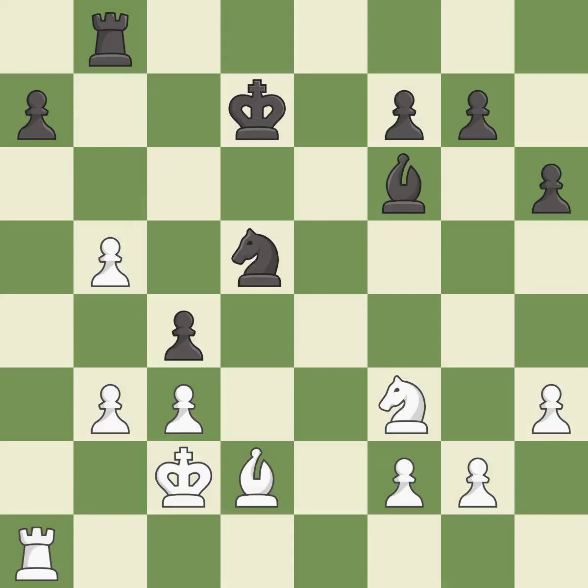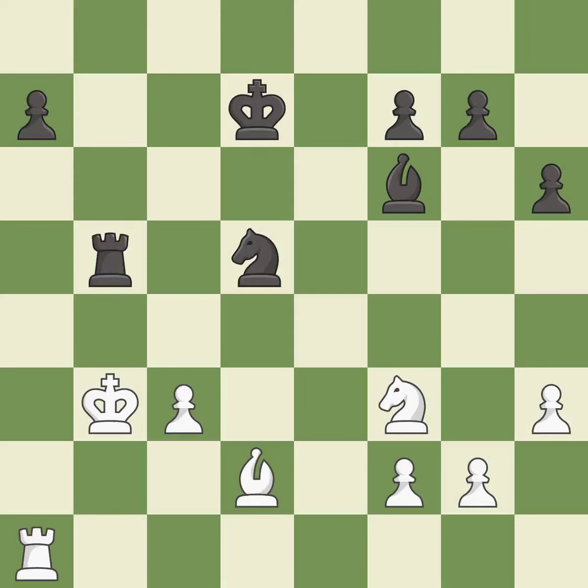This took advantage of a mistake and white now has a winning advantage — it is a great move. This is an equal trade — it is best. This maintains the balance in material with a good trade — it is best. The pawn is now passed because it can no longer be challenged by opposing pawns as it tries to promote — it is best.